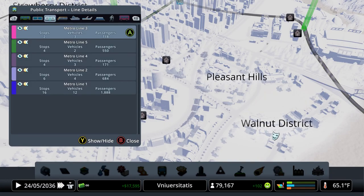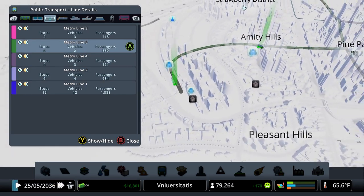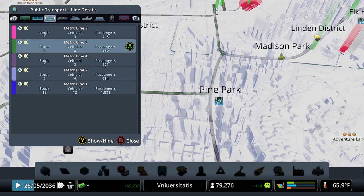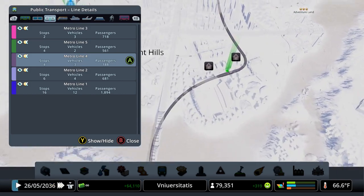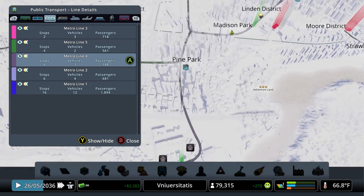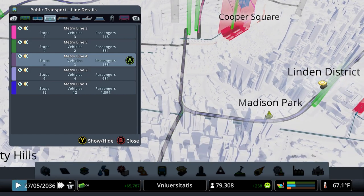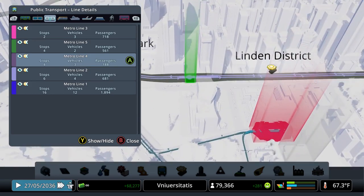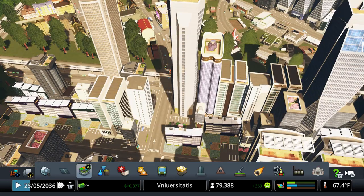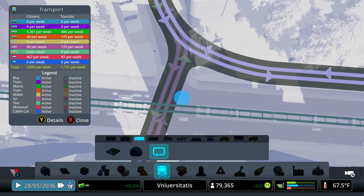Looking at the metro lines — the last line we put in, this one over here, has 550 passengers, so that's doing pretty darn good. Then we have the short one that connects the university — I did this so folks from this side of the city can come over to the university and come down this way. Not a whole lot of traction there. Maybe if we try and get some more folks over there...